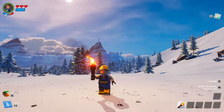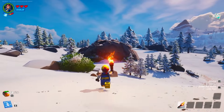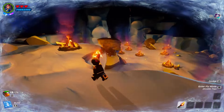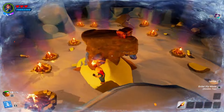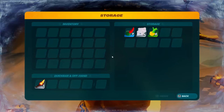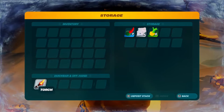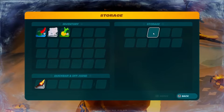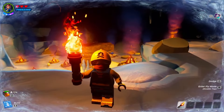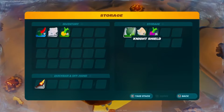Tip number six: make your way to a snowy biome and find a cave, which looks like a massive boulder, then enter it. Hold a torch out and look for a chest spawn on top of a rock. Go ahead and open the chest — take out exactly what you would like, then simply walk away until it despawns. Then walk back up to the chest and it will reappear with completely different loot.